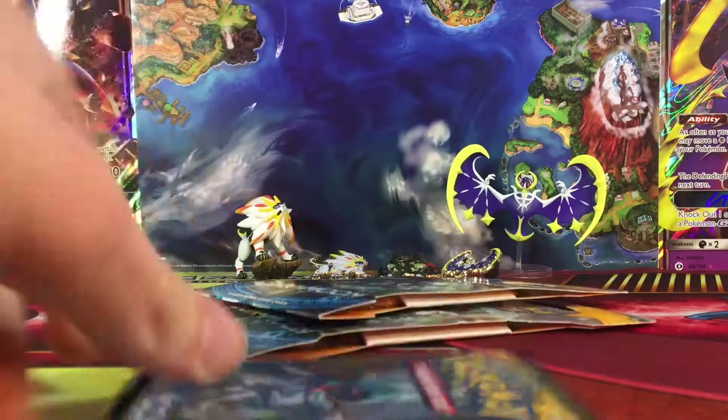All right, so we have a fighting energy, Golbat, Repel, Pinsir, Rowlet, Drowsy, Cutiefly, Makuhita, Snubble, a reverse Pokemon Catcher, and a Crabbominable.